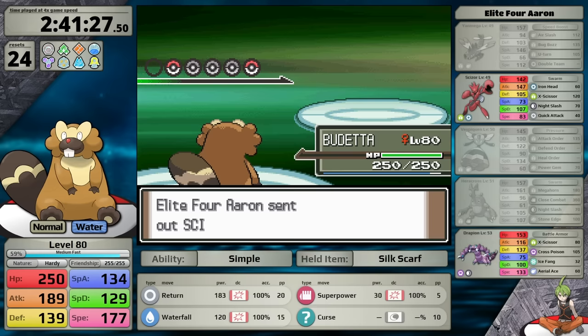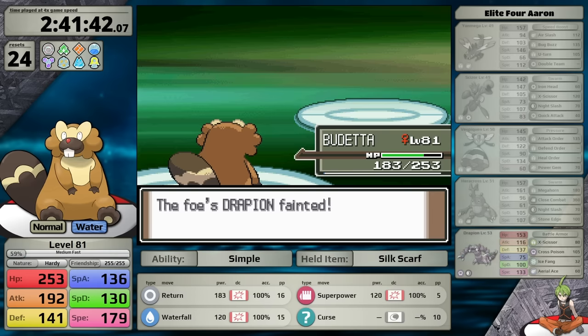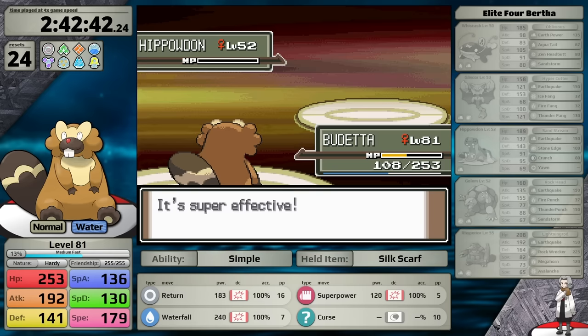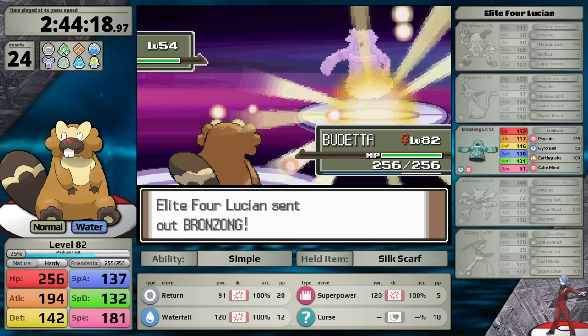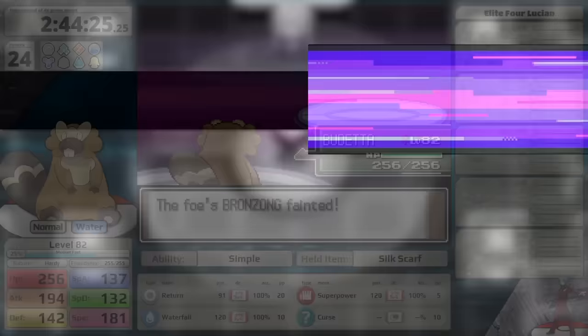Aaron is first, and he hasn't really been a challenge yet — I don't even set up, just prioritize Return. The Scizor does survive, but it goes down, and last is Drapion, which Return does enough damage to handle. Next is Bertha — she is definitely the best Elite Four member in this game. I try just spamming Waterfall without setting up, and take a first-attempt victory. Then Flint — I'm a Water type, so keep using Waterfall and he's going to lose. This might be the fastest sweep through the Platinum League so far. Next is Lucian: I use Return on most of his Pokemon, with the exception of Bronzong, which isn't very good offensively. It tries Calm Mind on the first turn, giving me two hits, and I've arrived at Cynthia.